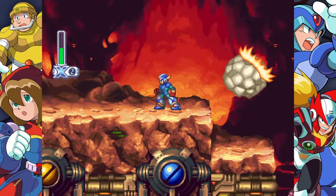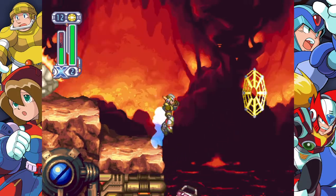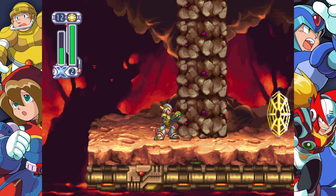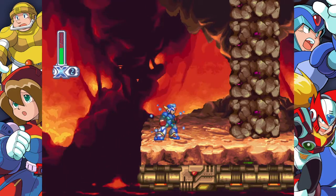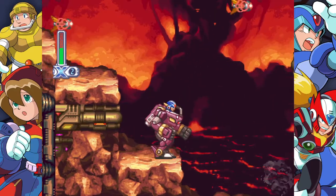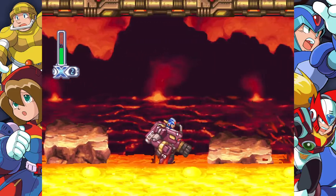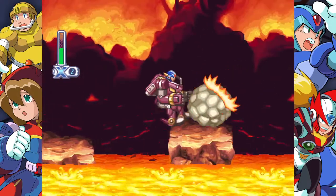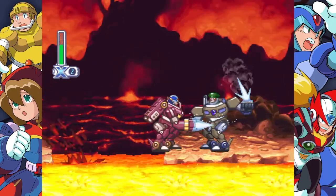In order to get over here you're going to need Lightning Web. Shoot your Lightning Web — boom. What we're looking for is beyond these rocks, but as you can see we don't have the power-up to get through; I'm shooting the rock and nothing's happening, so we've got to come back later. What we're going to do now is get in this giant mech suit — and look, we can walk into lava with no problem. Fly across here, take care of the other guy in the mech suit. The mech suit is doing its job, protecting you against the lava.